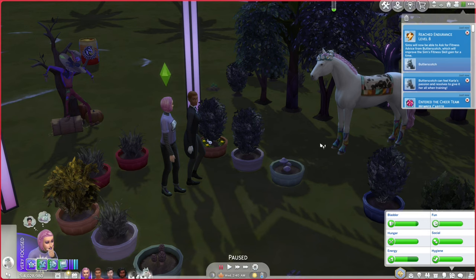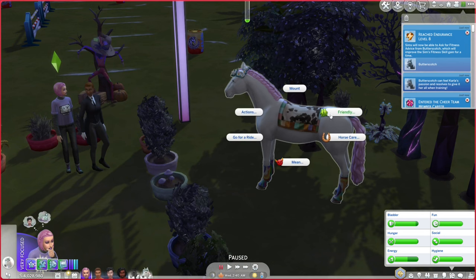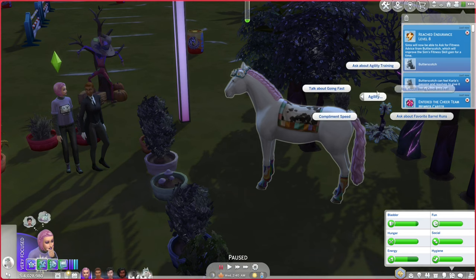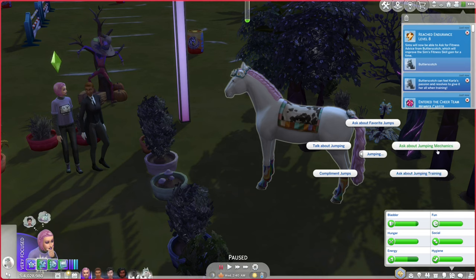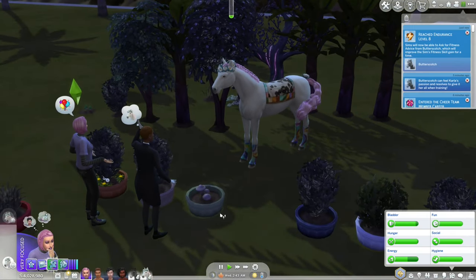I know I didn't pay attention to any of the trailers or live streams for Horse Ranch, but was this ever mentioned? There's ask for fitness advice, ask about favorite type of ride, ask about endurance training, talk about riding, compliment physique. I don't really know what any of these do because it doesn't tell you, but when you gain a new riding level I guess it gives you a little message that tells you what it does. I wonder if agility affects any skill — maybe temperament would be charisma. If I ask about jumping mechanics, do I get a buff that increases my fitness or something of that nature?